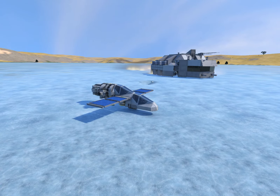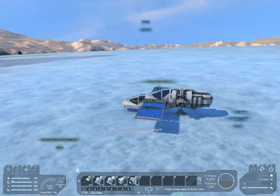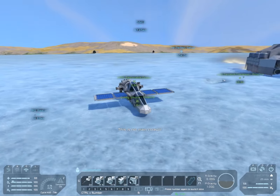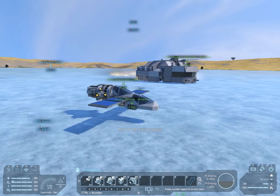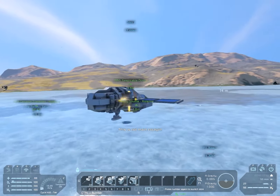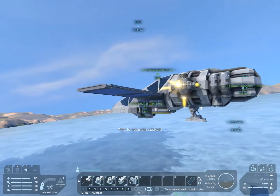Greetings everyone and welcome back to Space Engineers Survival! We built a Sunfly on our spare time, so this is going to be our little ferrying shuttle while our Terrapin is going to be our home base. Now we have a thing we can get around with. You might want to start moving toward that unknown signal. This is stocked with ice and stuff, so we should be good.